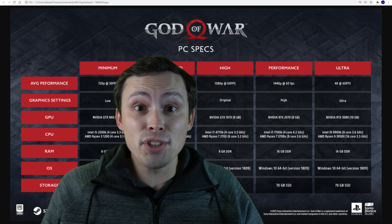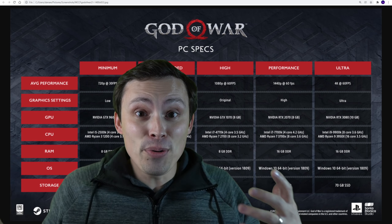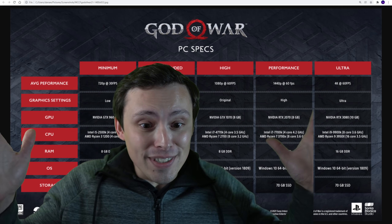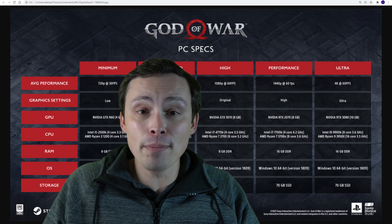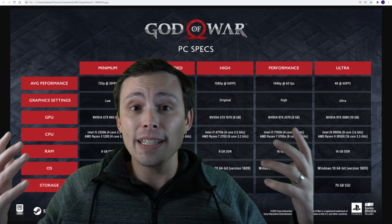The system requirements chart doesn't suck. It does the things I'm always complaining that they don't do. Why don't every developer do this? It's just mind-boggling to me, especially ones that just go minimum recommended with no information about what that actually means.